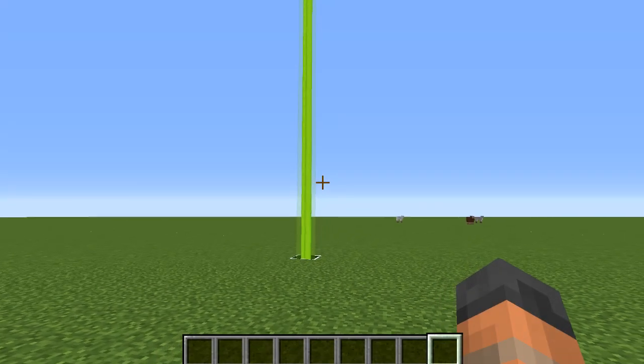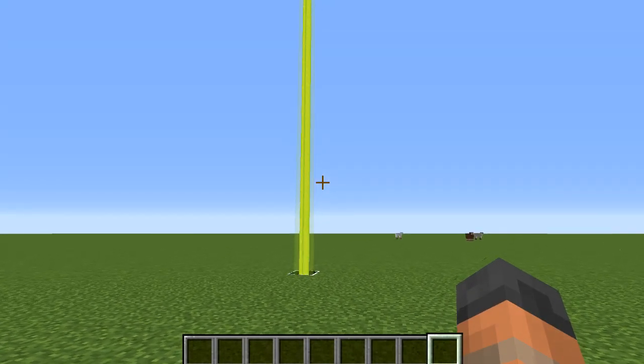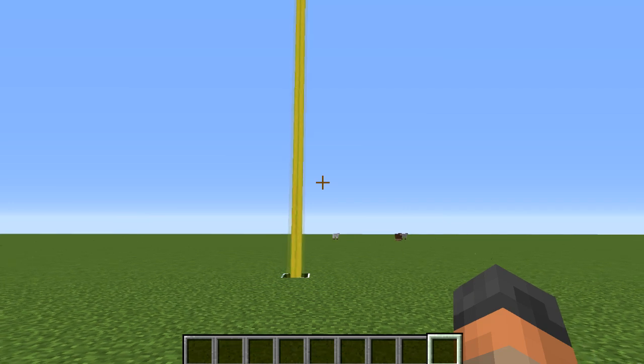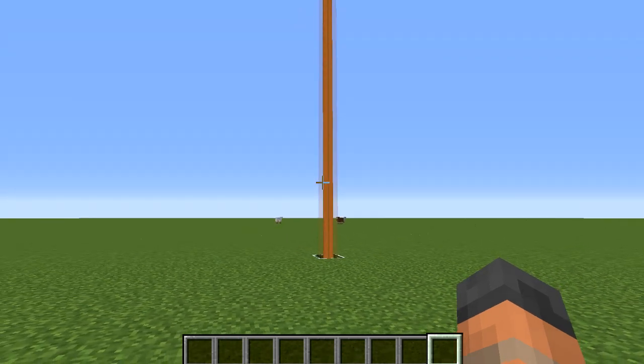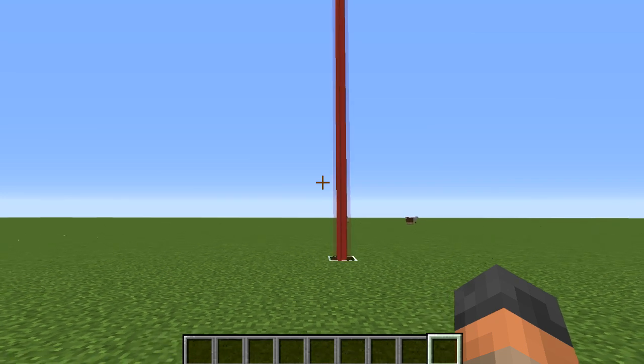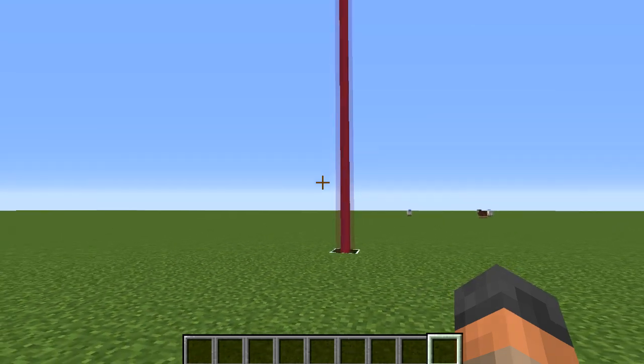Hello everyone and welcome back to another Minecraft tutorial. In this video I'll be showing you how to build a color spectrum beacon. This is a contraption that rotates stained glass over the top of a beacon to change the color of the beam, so it goes through all of the colors in a loop.